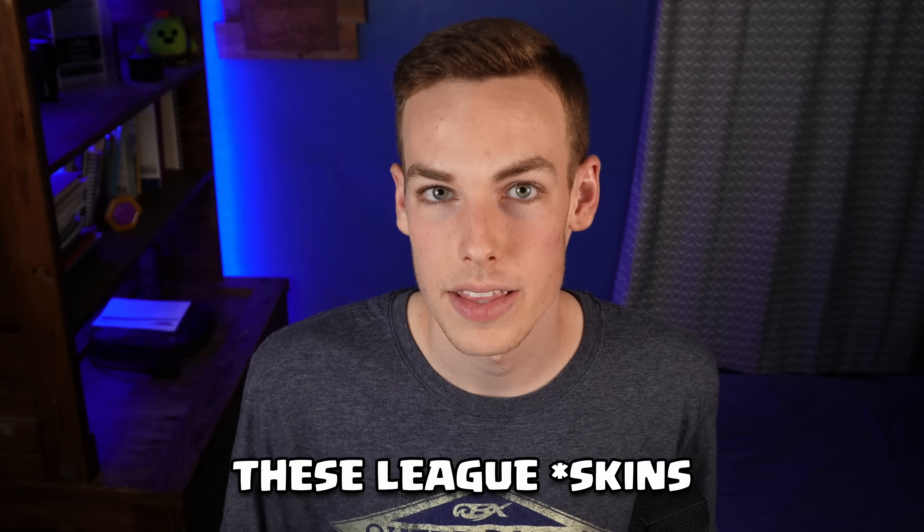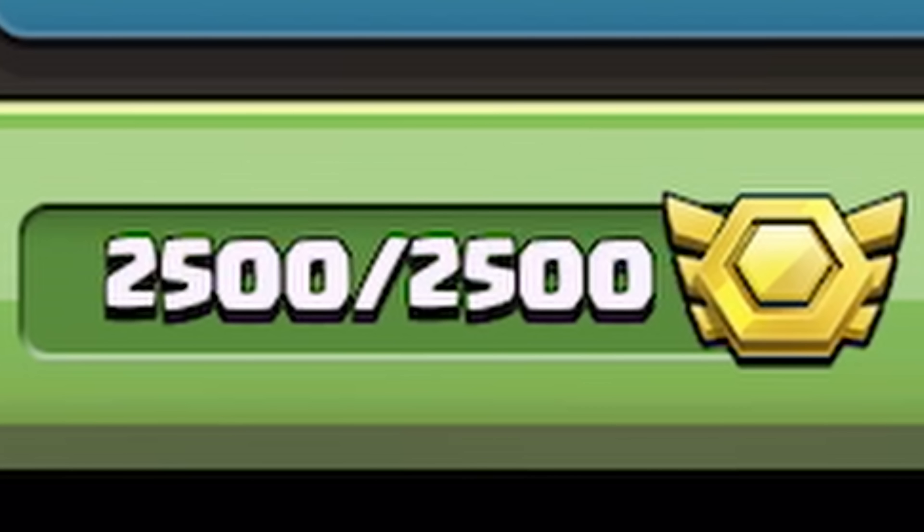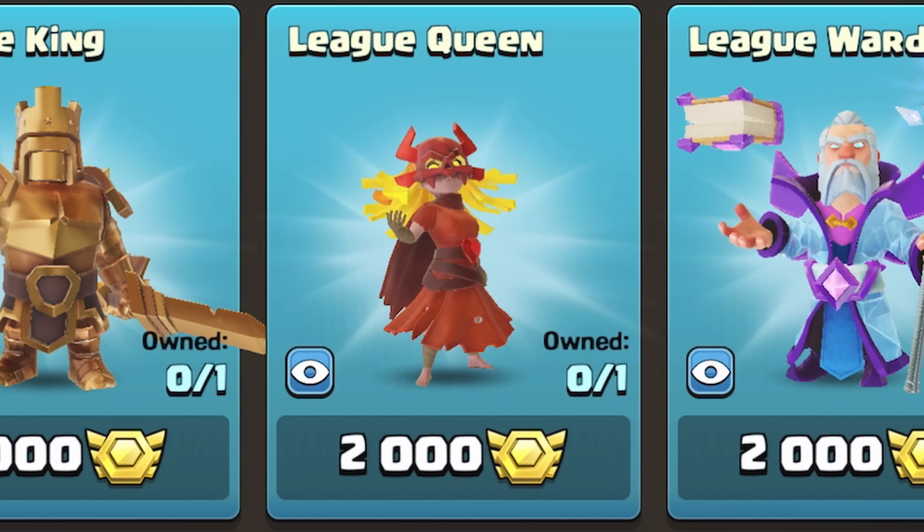All these league skins are going to be permanently available in the Clan War League shop, so don't stress out — just have fun, earn the medals, and eventually you'll be able to buy all the skins. Anyone can buy these regardless of what league they're in; there's no specific league required. Each skin is sold for 2,000 league medals.